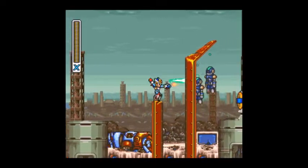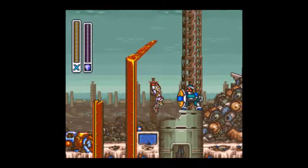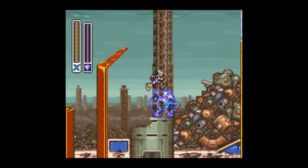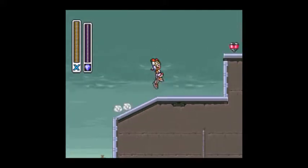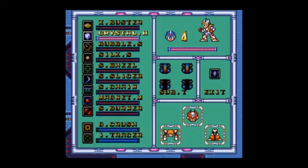It's at the beginning of the stage, so I didn't bother skipping anything. We're going to try to not kill that guy, take out the Crystal Hunter, and then we'll freeze him over with Crystal. There's a heart tank up there, and that is the last item that we need.